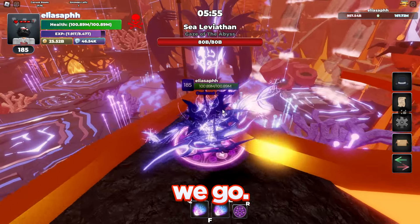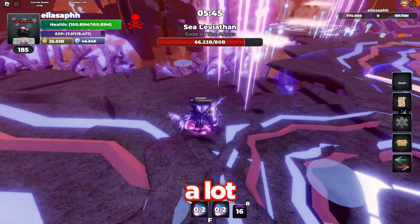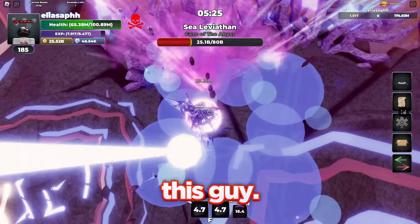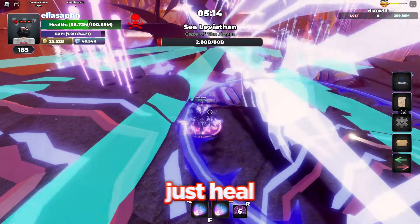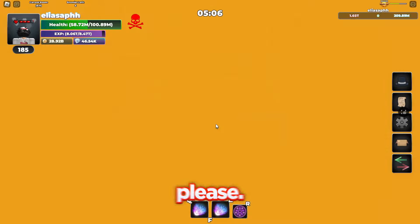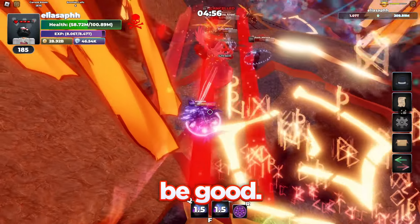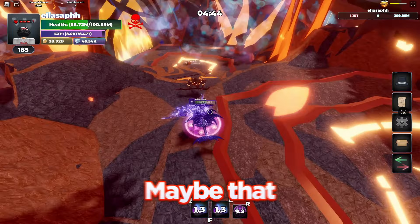Let me quickly heal up — back to 100 million health. Hopefully I should be able to take down the second boss without dying. This one's a lot easier to just sit and melee because the hitbox is definitely way bigger. I'm already doing so much damage to this guy. As soon as this is dead I should be able to heal up again. Hopefully there's a little heal orb on the other side of this portal. There is one right there — so all I have to do is get past this group of mobs and then I should be good. I might actually be able to complete hardcore mode this time.